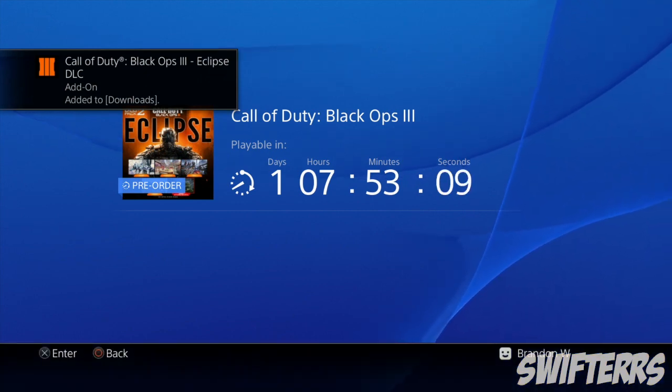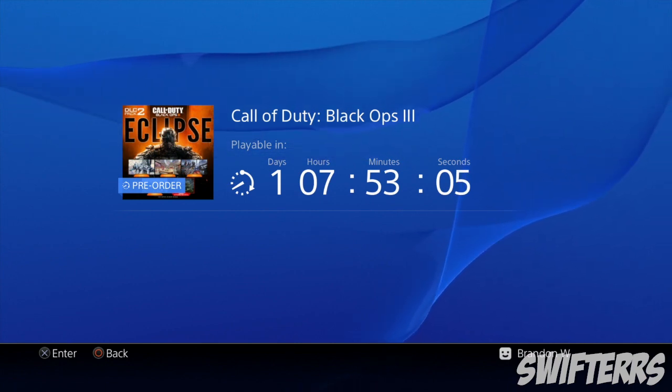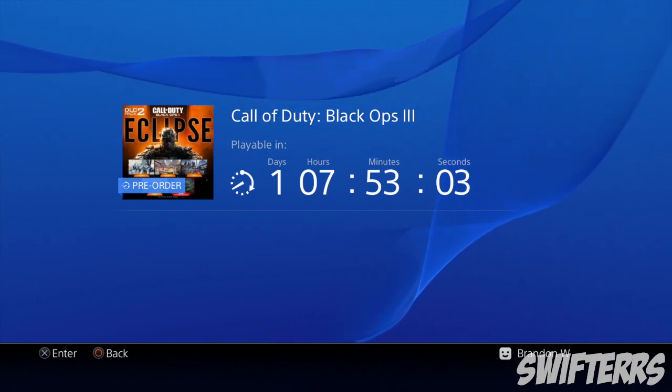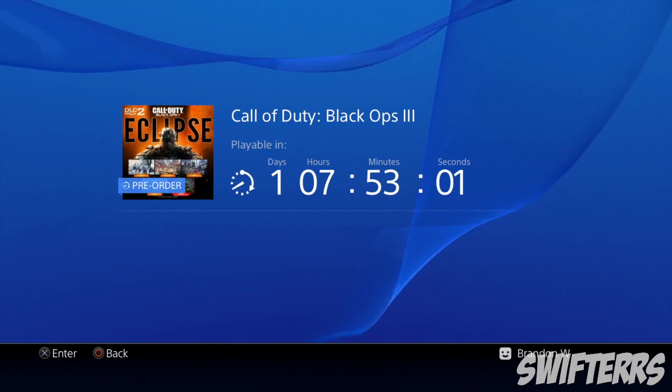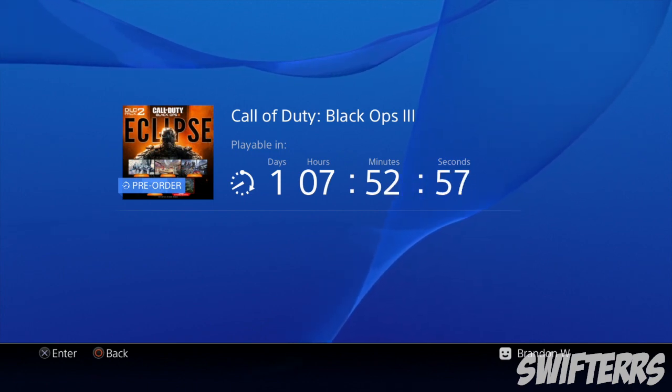Once you've confirmed the purchase, go ahead and initiate the download for the Eclipse DLC. After you've done all of that, go to your computer — whether that be your PC or your Mac — and go to the PlayStation website.